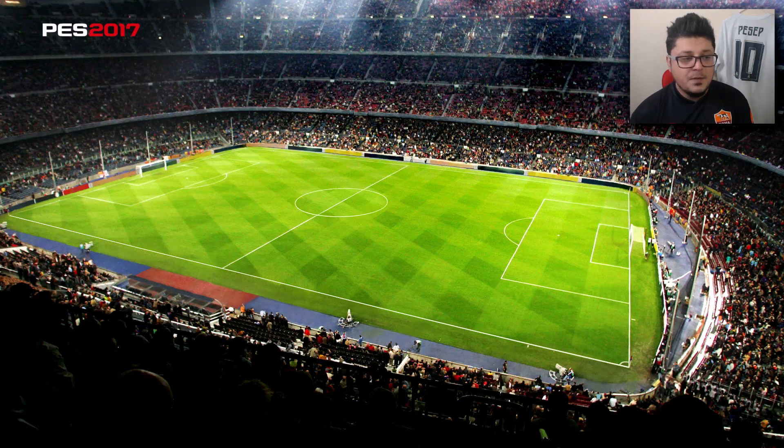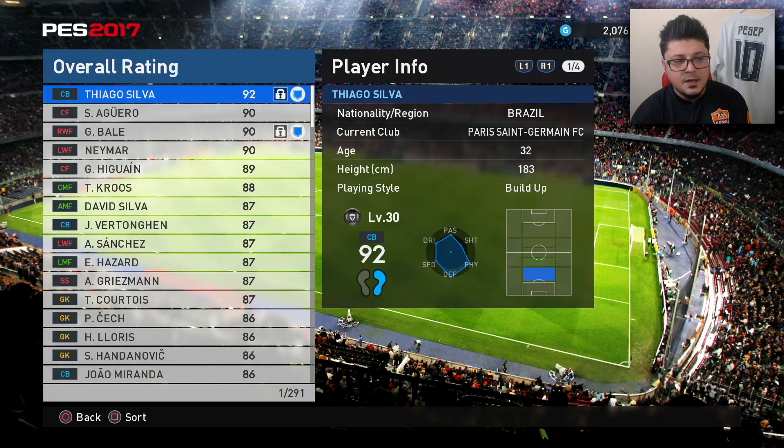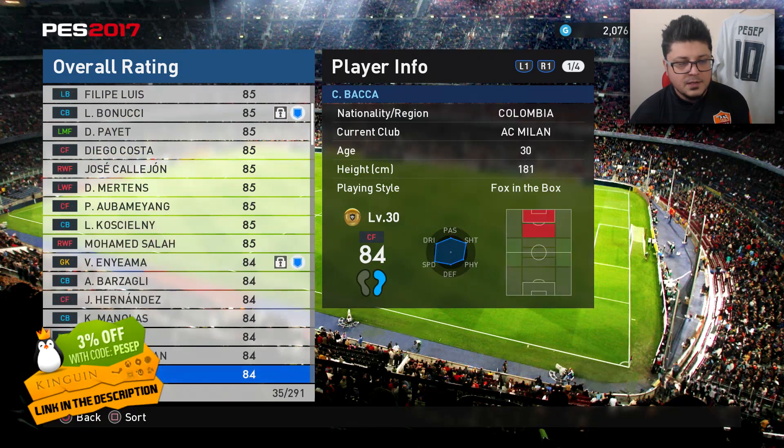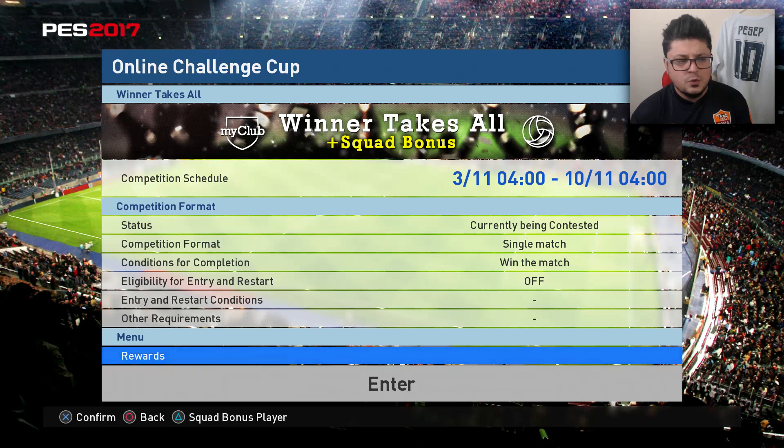There's a 150% GP bonus. What you need is only 3 players from the Best of October agent. As you can see, I have more than 3 players, so I am good to go. I'm sure most of you have at least 3 players — if not, just do 3 spins.